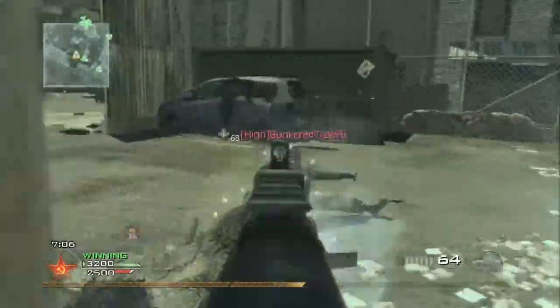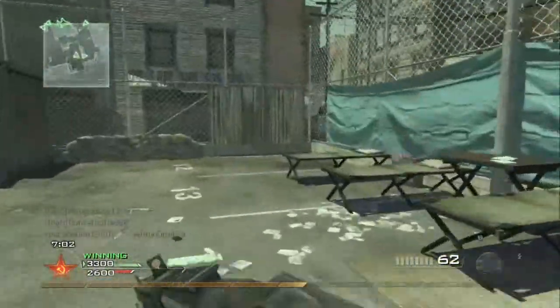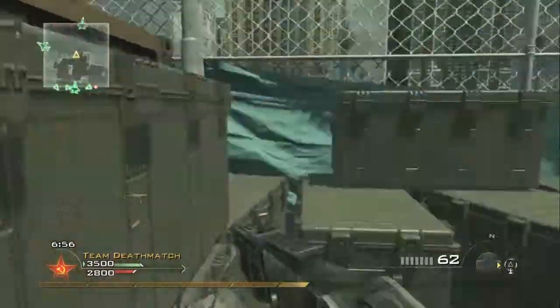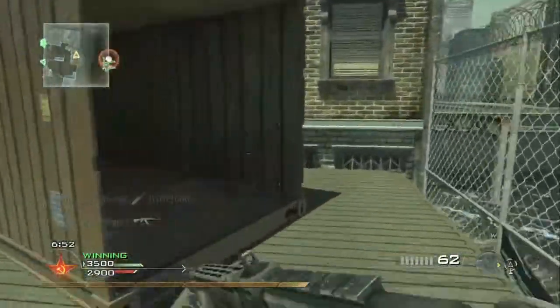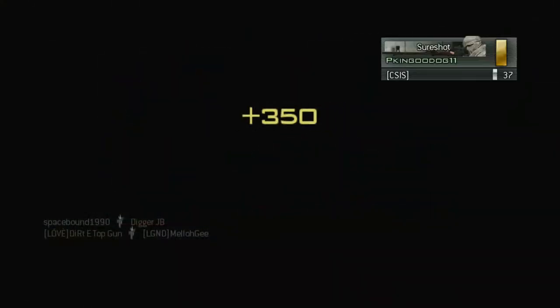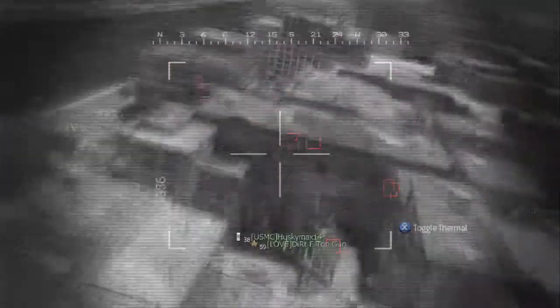I was trying to look to see if I could get that guy. I seen this dude run around the corner here - I got him. My teammate was waiting there waiting for this other dude to come around the corner, but he didn't even try to kill him - he must have been putting on his kill streak or something. So I landed here, called in my chopper gunner, and didn't get no kills with it. There was no point in calling it in.